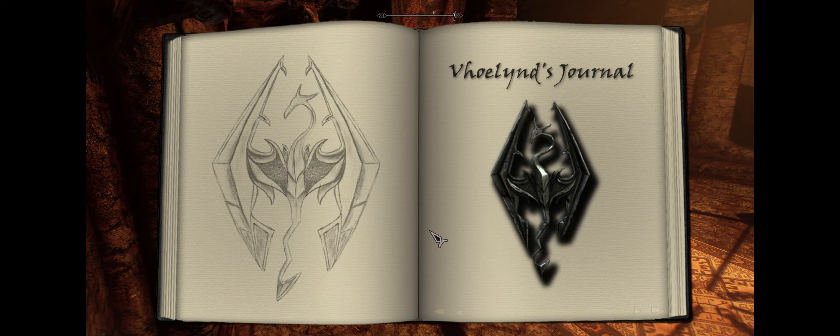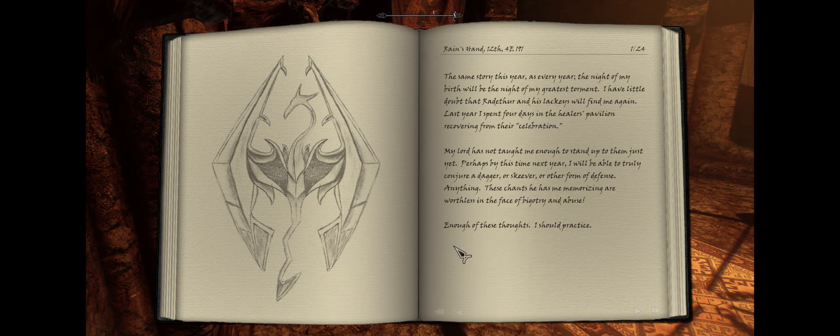I'm going to run through the Helgen Keep dungeon, but first I wanted to mention this page on the screen. There is a mod that allows me to put up a journal I can write in-game. I wrote Volin's backstory — I brought it up in the last series, how he had been mistreated. I actually wrote his backstory starting in 4th Era 191, the month of Rain's Hand on the 12th, because the 13th of Rain's Hand is his birthday — and the 13th of Rain's Hand is a Breton holiday, the Day of the Dead.